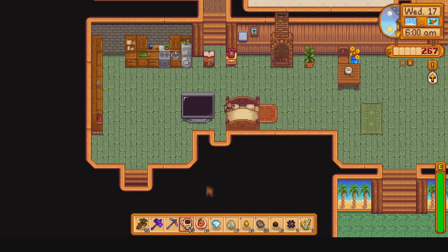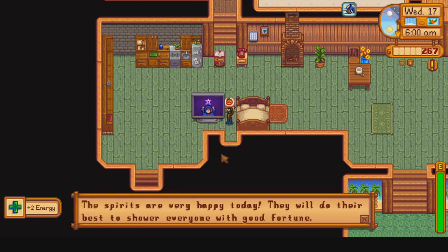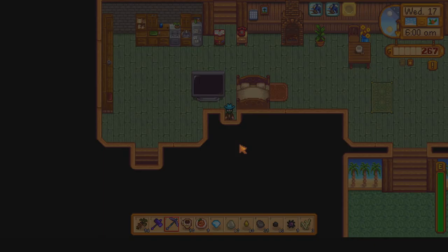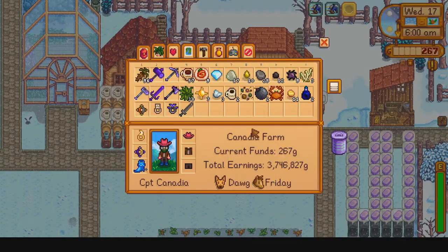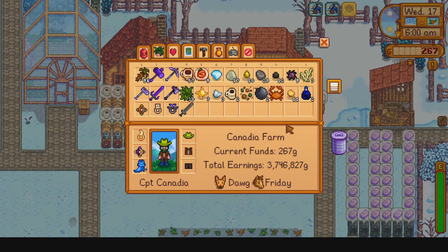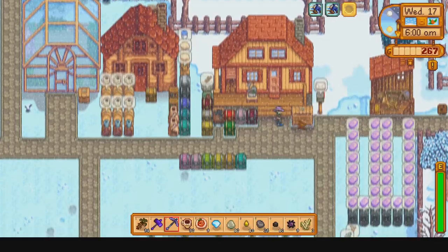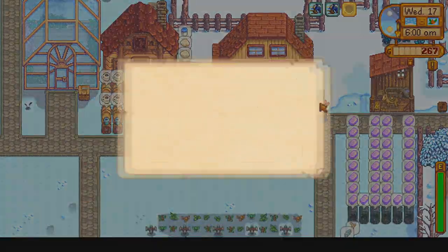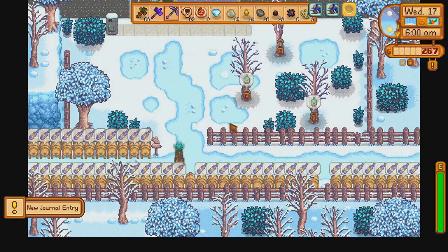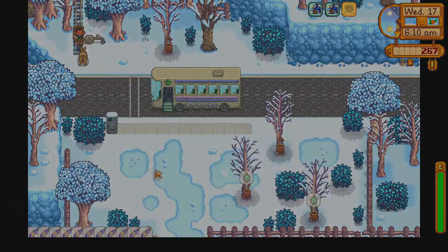Welcome back to Winter Day 17 of the Stardew Valley Min-Max and 100% Perfection Guide. Last time we attended the Winter Night Market Festival, which we will be attending again today for its last day in town. Before we do that, though, we will be focusing on the Wizard, as not only today is his birthday, but we have a special orders board quest to complete for him.